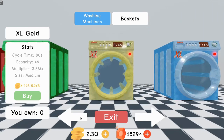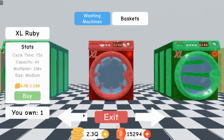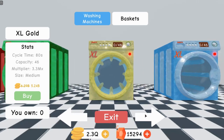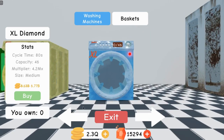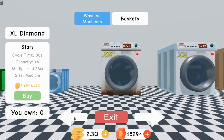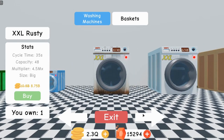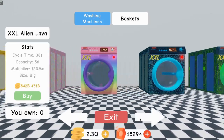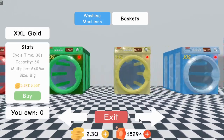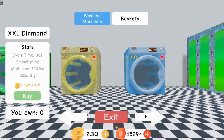I also kind of recommend not getting the gold ones. I mean you can if you really want to, but mainly I just stay with the emerald and the sapphire — actually this isn't sapphire, this is diamond. Yeah, I don't buy the gold or diamond ones. I just go from the emerald and ruby all the way up to the next washing machine, and that goes for all of them.